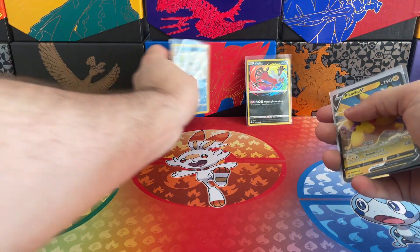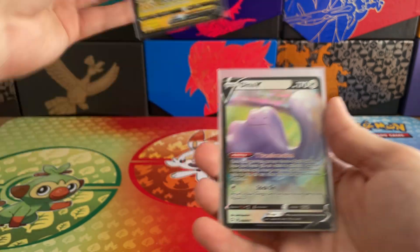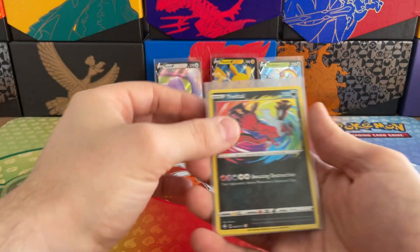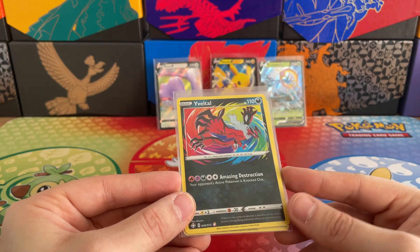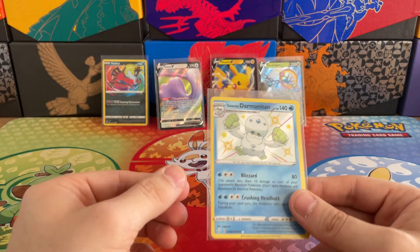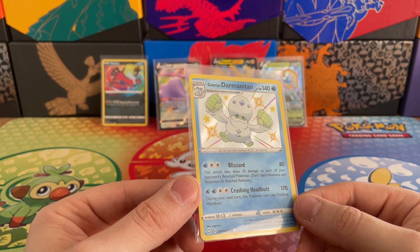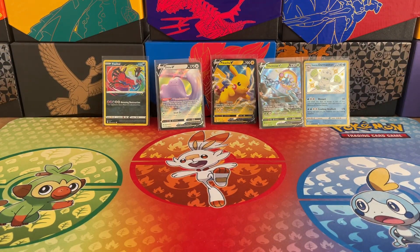Let's do a quick summary. We've got the Pikachu Black Star promotional card, the Ditto V Ultra Rare, the Dhelmise V Ultra Rare, the awesome Yveltal Amazing Rare which looks absolutely stunning — I just love the colours and the shine of these Amazing Rares. And we found a Shiny Galarian Darmanitan, which is just another awesome shiny variant to add to our collection. Absolutely fantastic pulls. I was quite surprised to pull two Rare cards in one pack — I'm pretty sure we haven't had that in this set so far.